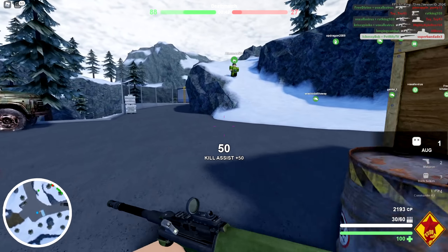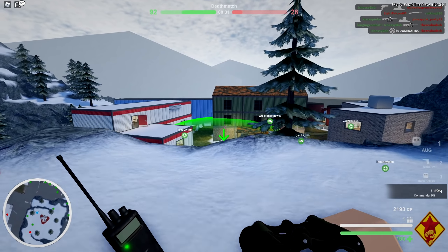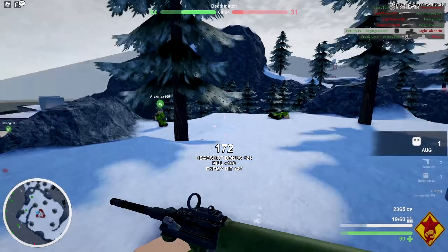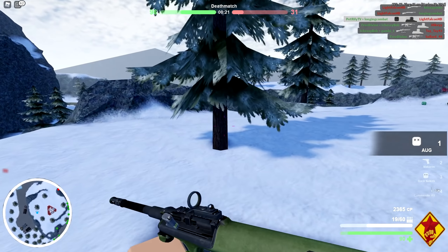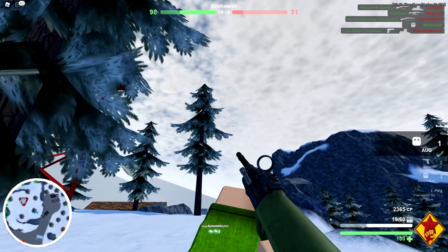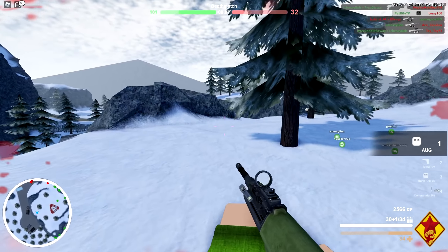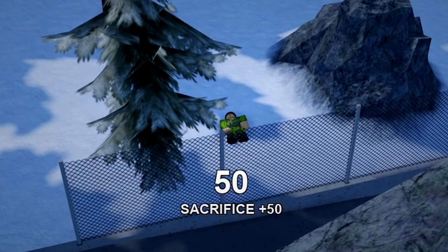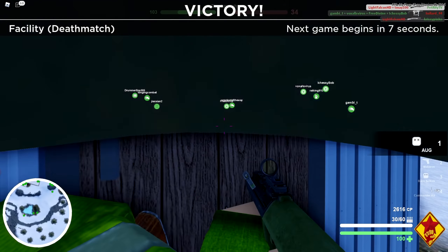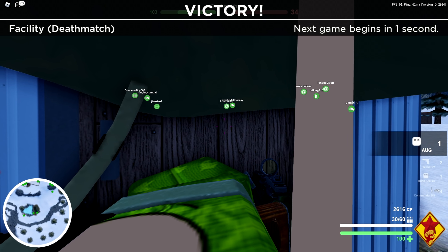I can call in stuff with battle points — mortars, chemicals, smoke mortars. I dropped a chemical strike on a cluster of enemies, but unfortunately it didn't seem to connect — I still have 2000 battle points though, which is cool. That kind of killstreak system was in Battlefield 1 and 5. It's a really cool feature and I'm glad it's in the game.